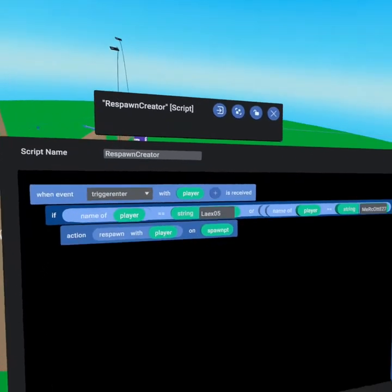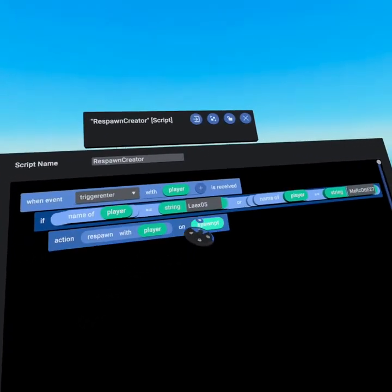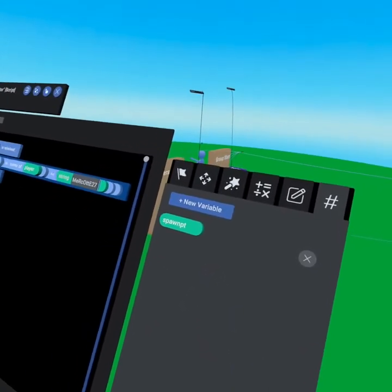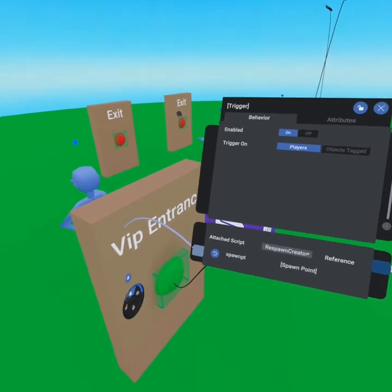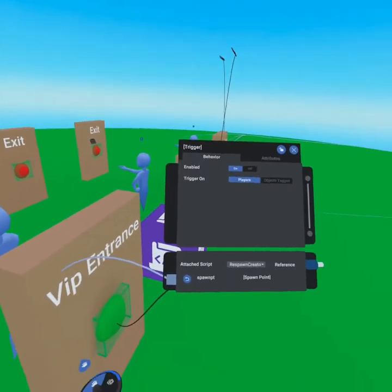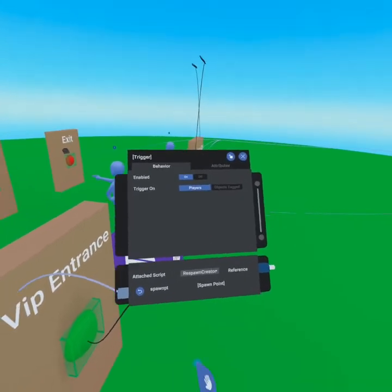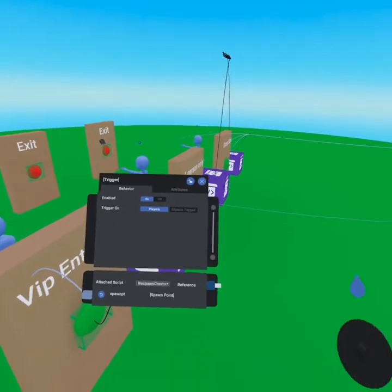You could even have eight of these if statements checking a huge VIP list. Then we simply respawn that player on the spawn point, and the spawn point is an object variable. From here you can see we've tagged the script and referenced the spawn point on the other side. To get back through, I'd recommend using a regular respawn script, so that if someone glitches into your VIP area, they have an exit.